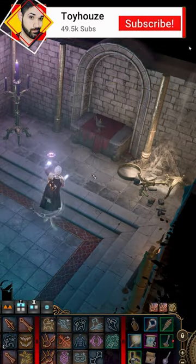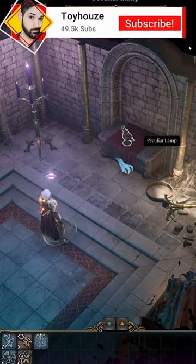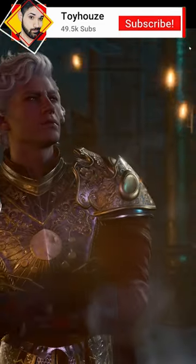However, what's neat about the Peculiar Lamp is that it's actually a really fast way to make a thousand gold. If you use a summon to touch the lamp initially, you'll be greeted by the genie on his way out.